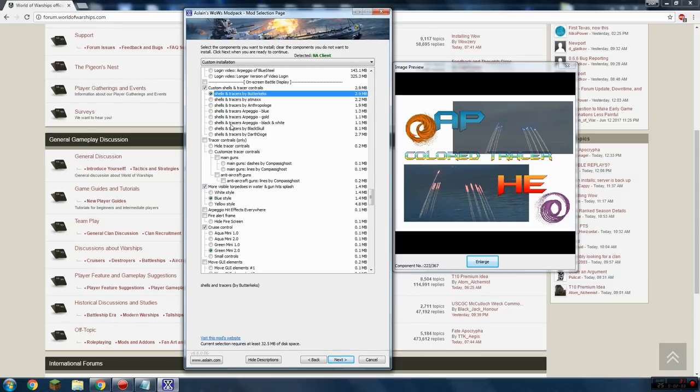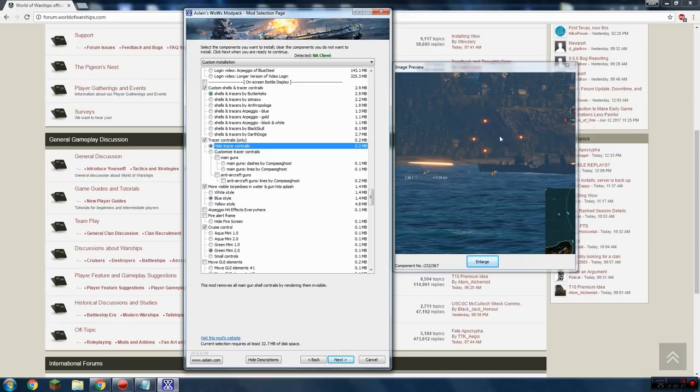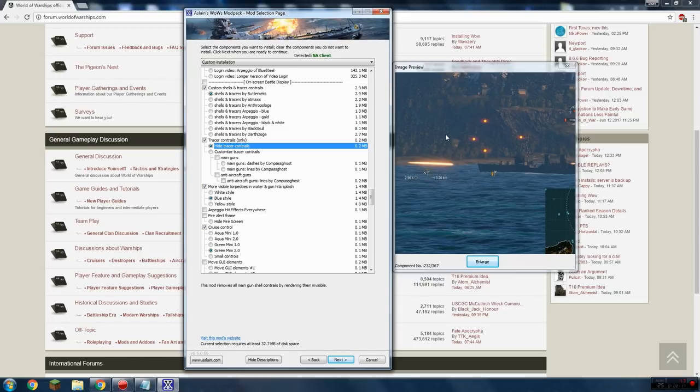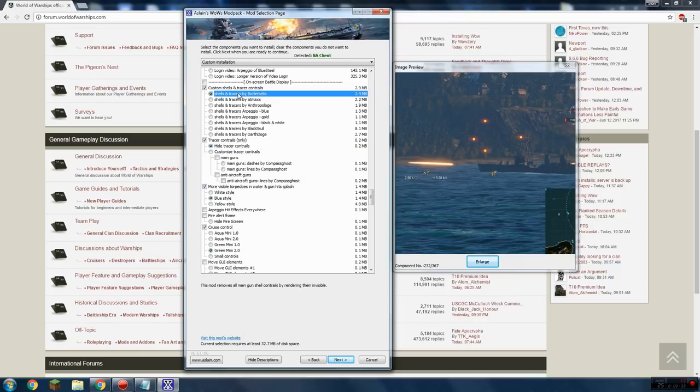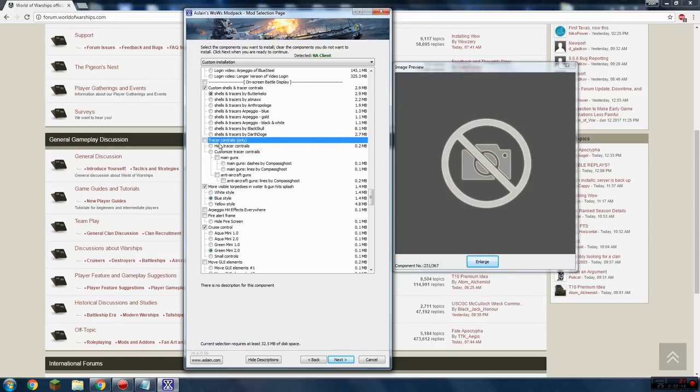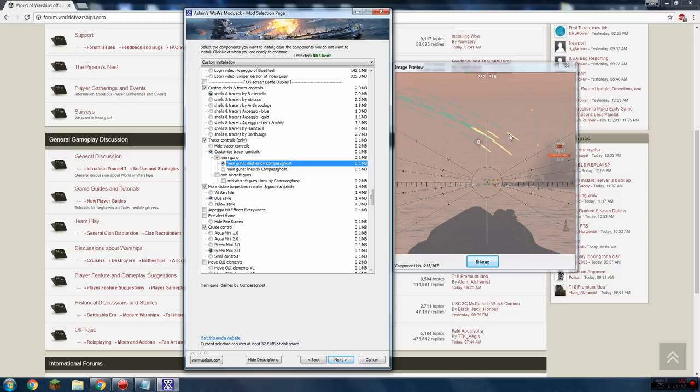You can also hide the contrails so that all you see is the actual solid shot instead of the big trailing line. It makes it harder to see where your shells land, but I have used it in the past. The downside of using the contrails mod when there are lots of ships firing at one enemy is that it can make it hard to see the ship — so if you click 'hide contrails' it makes seeing the ship much easier. I still prefer the contrails though.